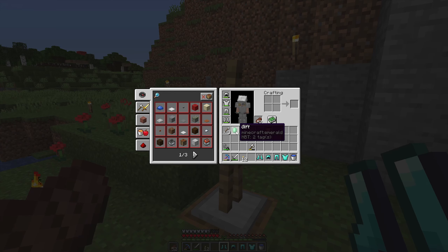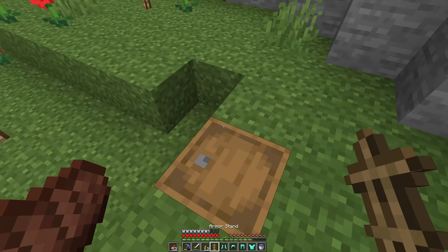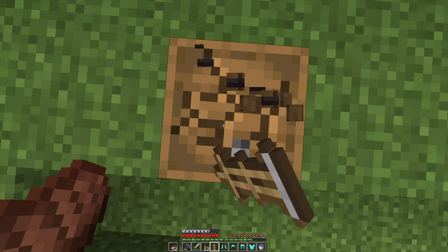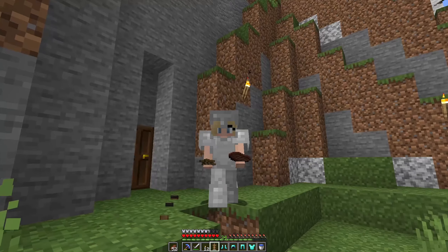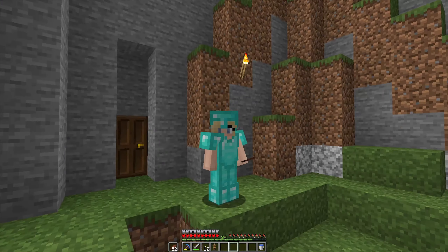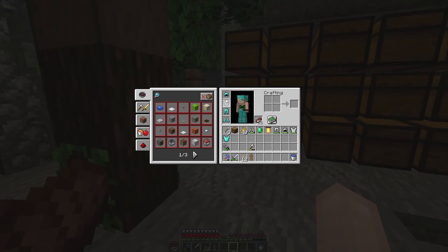I don't know what the bell is about or who it's from. I'll also take this barrel — free barrel. That's very odd, but I'll accept the gift. We have 34 levels, so we could probably do some enchanting on that.